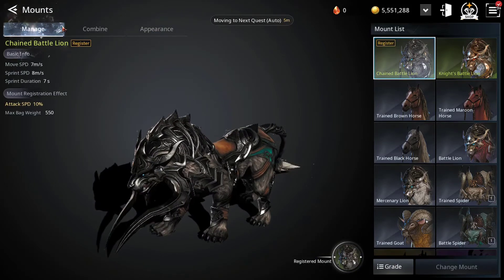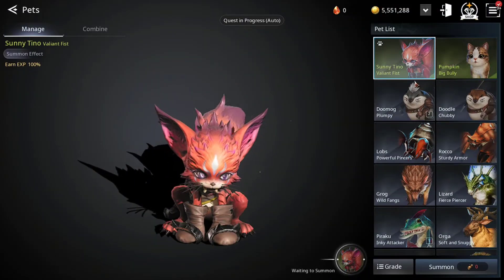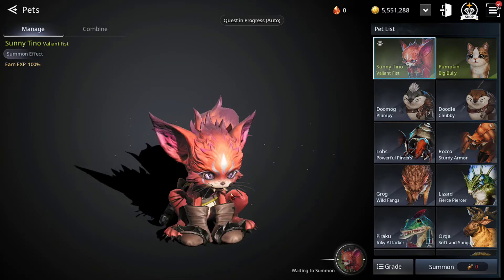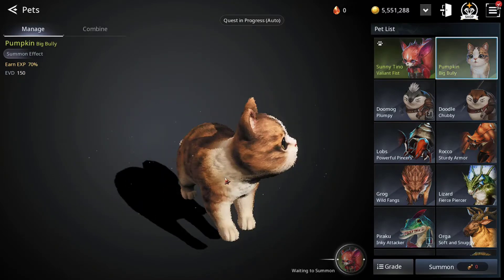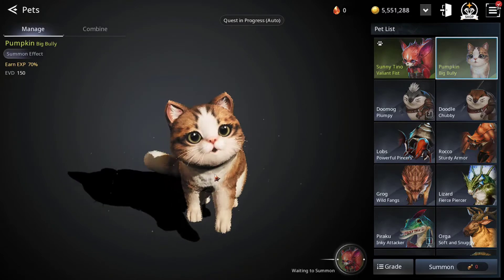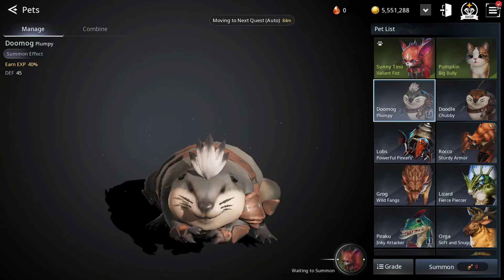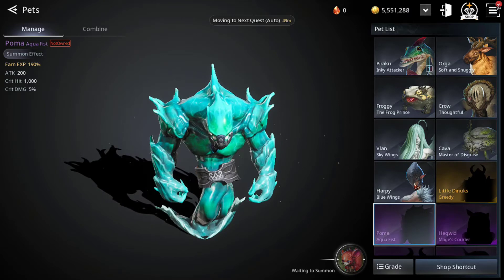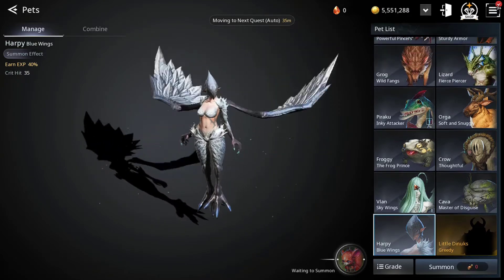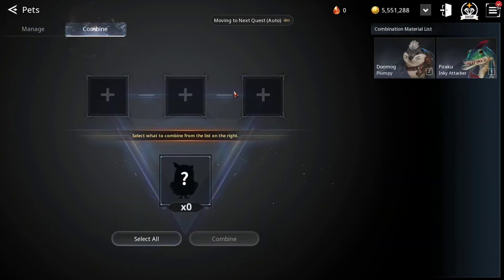Let's get to the pets, which is the more interesting part. Here are two cuties — this one I got from combining pets and this one is also from combining pets. So cute! What they do: same concept as mounts. The first one you get registered and the next one you get is a bonus, so you can combine them.